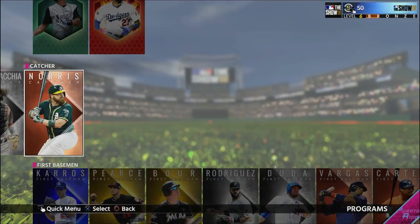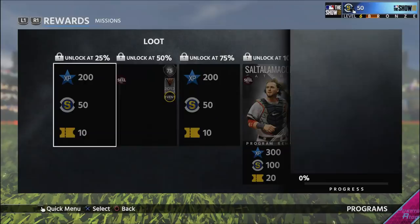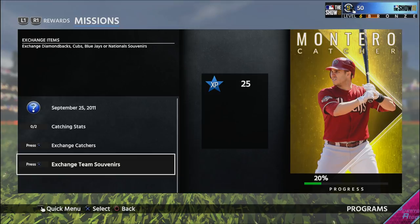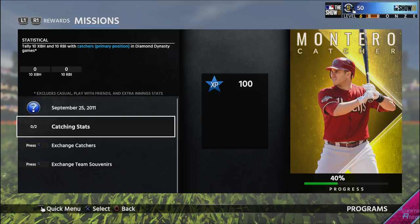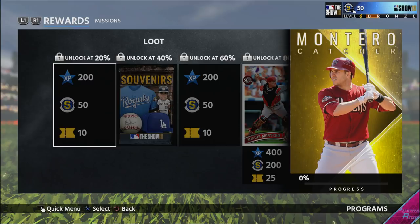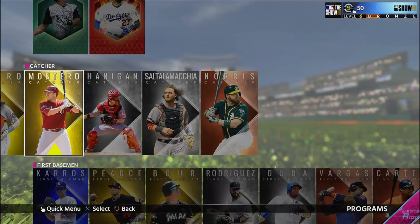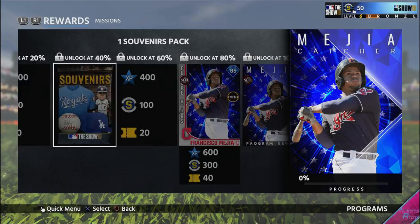With the silvers it is the same, but with the newer ones they added you do get more tickets paying out — though you have to put a little more into it. Exchange team souvenirs and catchers. Then 10 extra base hits and 10 RBIs with primary position catchers gets you to 80%. Before you even get the card, you get 20 tickets quickly. Then with the card you get another 25, so that's 45 tickets. For diamond ones, you get even more. As tiers go up you get more tickets, they're a little bit harder, but these are not hard grinds at all. You can easily get these done in a couple of hours.